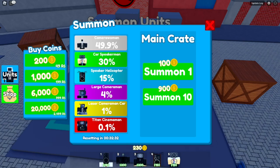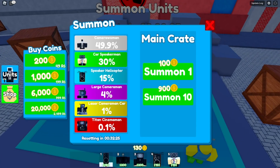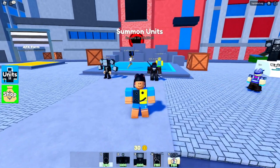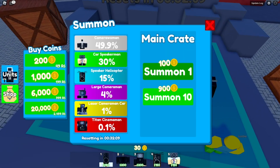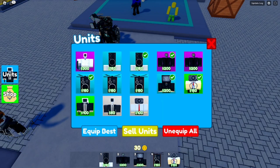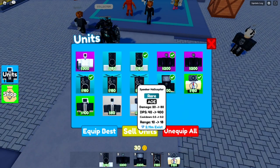I just got the Speaker Helicopter — I already have that unit. Let me summon one more time and I got the Speaker Helicopter again. I honestly believe the summoning is rigged against us. I literally just used 200 coins and got the same unit twice. I already have that unit — that's the worst part. Let me show you my units: I already have three Speaker Helicopters.